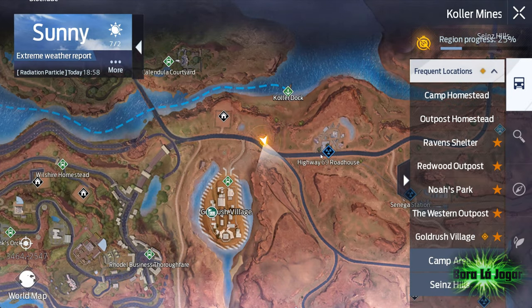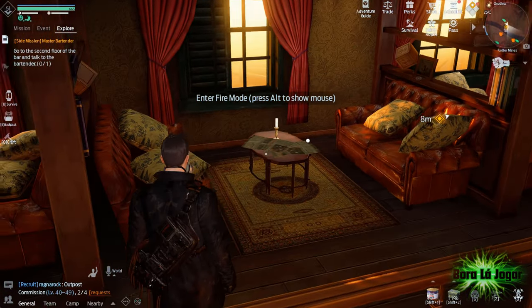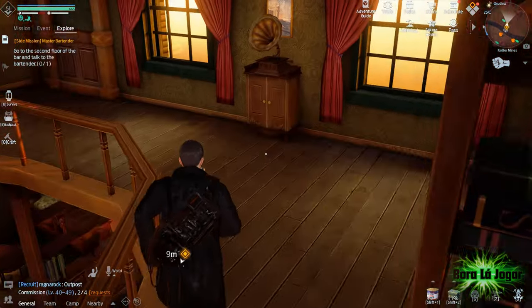Enter this bar and on the second floor, on top of this table, is the newspaper with the Hairpin Race treasure map.